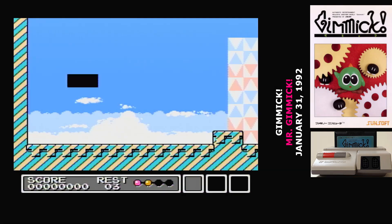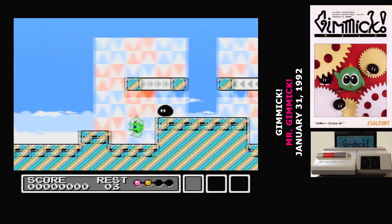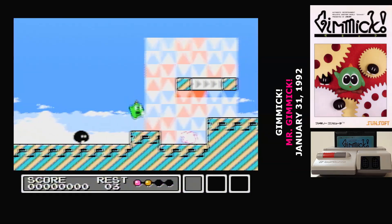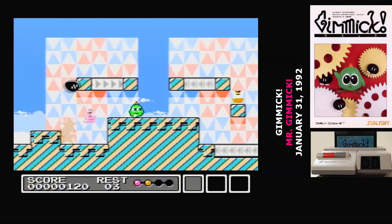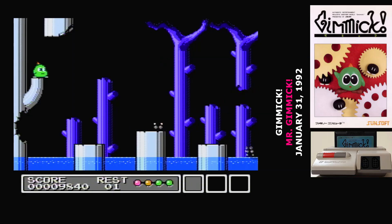Forget the 10,000 yen club. Currently, a cartridge-only copy of Gimmick will run you closer to 60,000 yen. But if you don't want to pay that much, Sunsoft has reprinted Gimmick. A digital download version is going to be available probably for significantly cheaper, but Gimmick has a history of being very expensive.